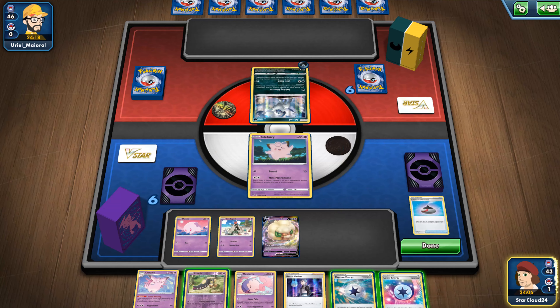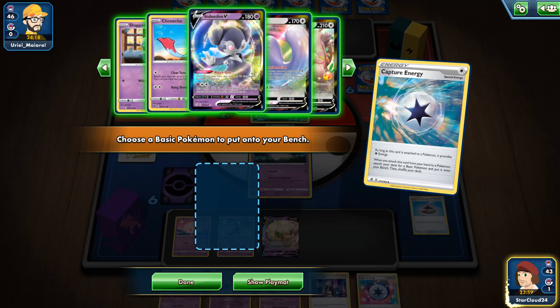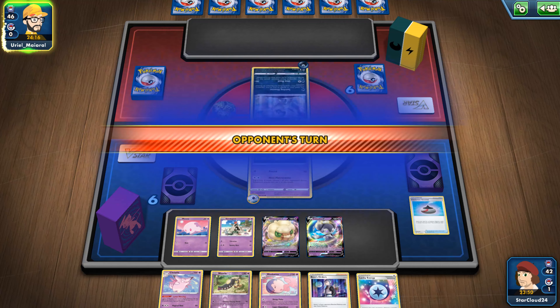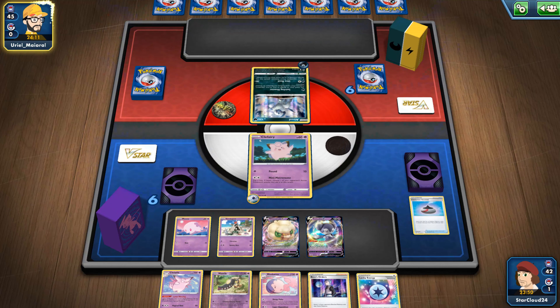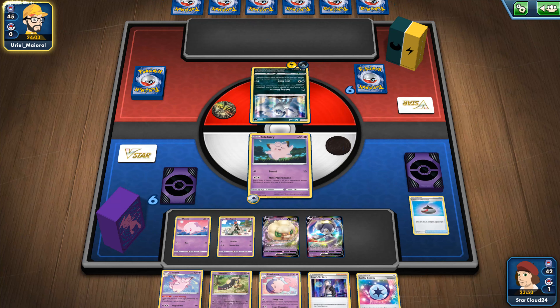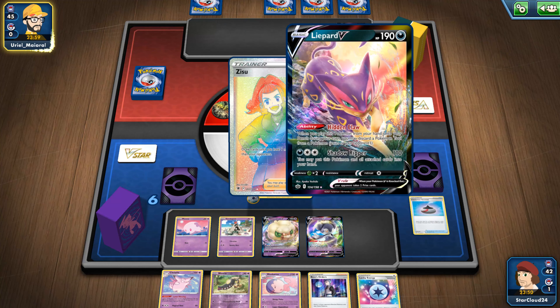It's a one-cost retreat, but we'll do a Capture Energy to get our DD some more healing going on, and we can't use any moves yet so we will end our turn there. We're sure Musharna only needs a basic energy to use Sleep Pulse. Now this is pretty scary stuff.